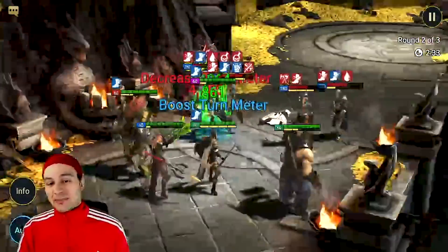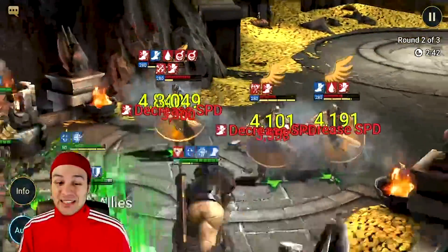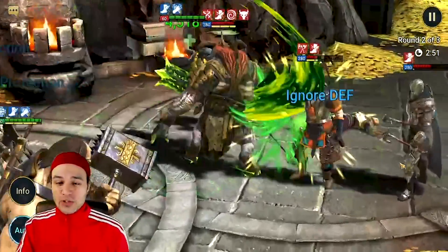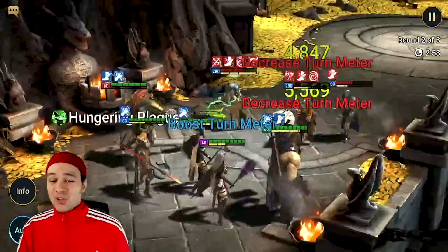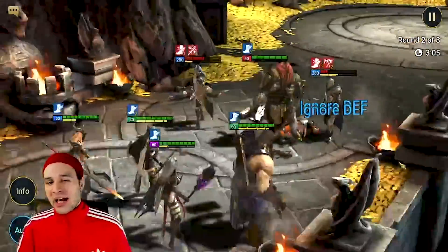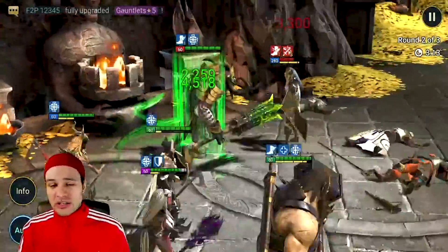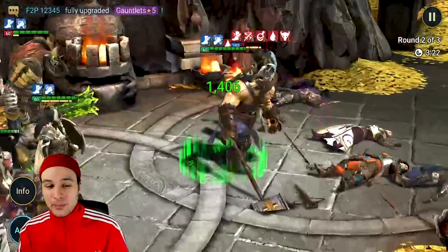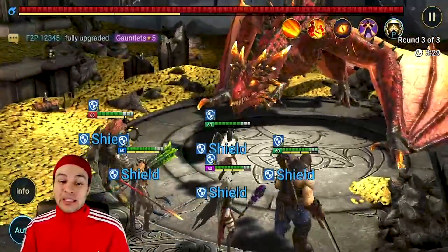A lot of people try to hit speed thresholds that don't really make sense. All you really want is to go before the enemy wave and apply some CC to prevent them from getting a turn. The goal isn't to go two or three times before they go once based on raw speed - that's extremely hard to do even with end-game gear. Don't overshoot your speed; I see players with 230-240 speed for dungeons saying they need it. You only really need to be faster than the waves and the dragon, so 200 speed is a safe upper threshold.